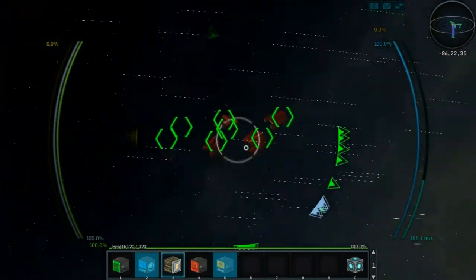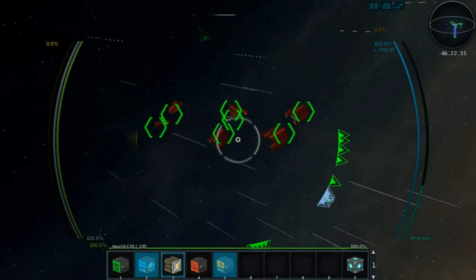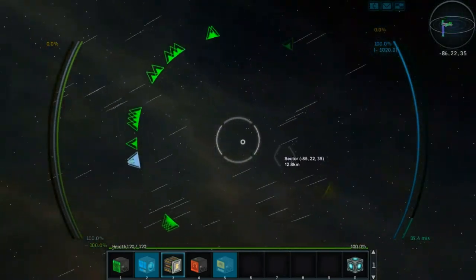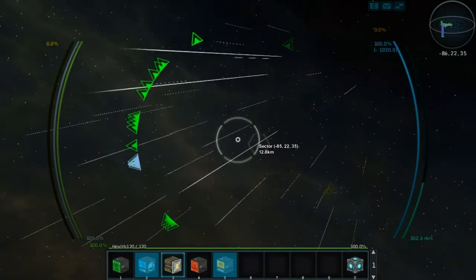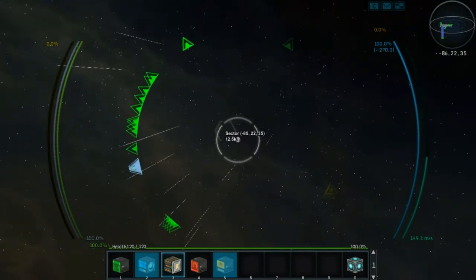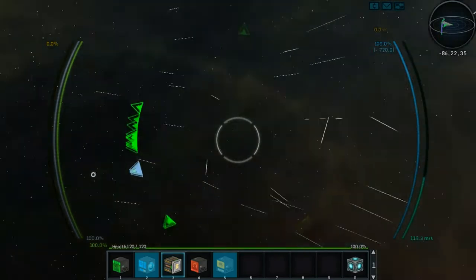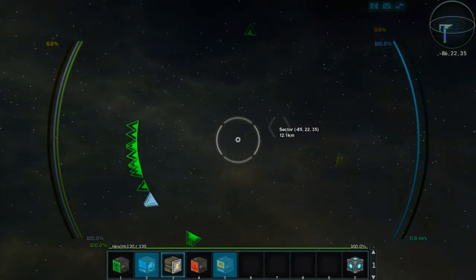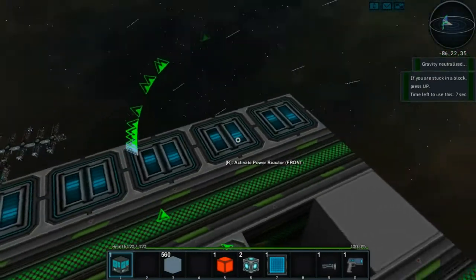The ships that were here are gone — oh wait, they're up here now. We've got the warp gate there. Let's fly over in this direction for a little bit and stop right here. We're going to hop out of my spaceship here.